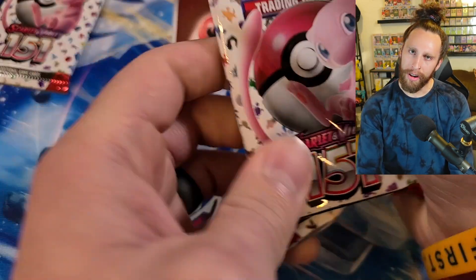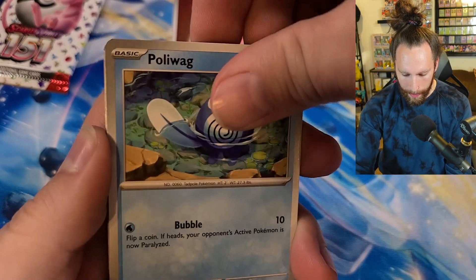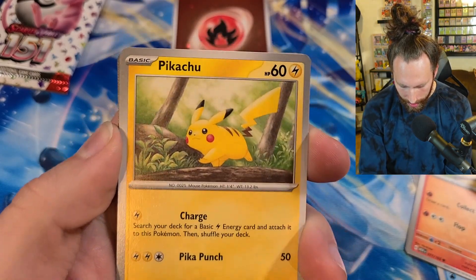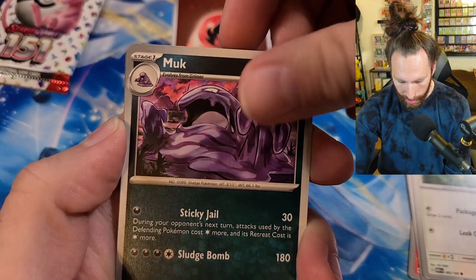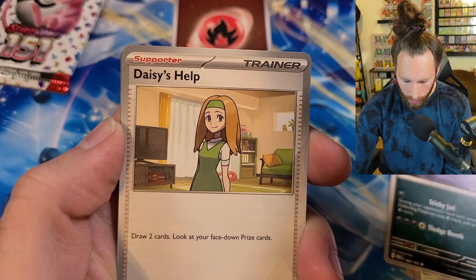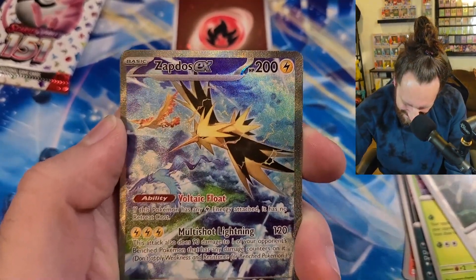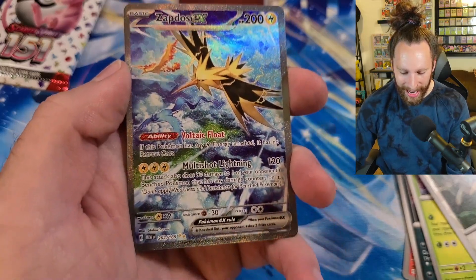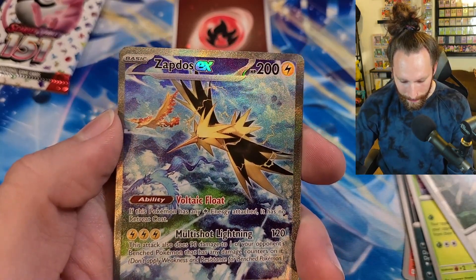That's a cool fire energy - perfect because Charizard requires fire energy. Let's keep it fire. We got Ponyta, Pikachu - look at that little Pika. We got Far-fetched reverse - I'll take it! We got the Zapdos EX special illustration rare out of the binder box - holy moly! We got Zapdos, Moltres, Articuno - this is hype, this is fire!